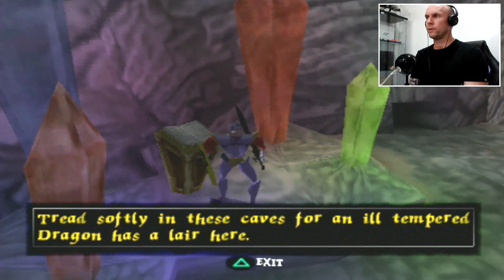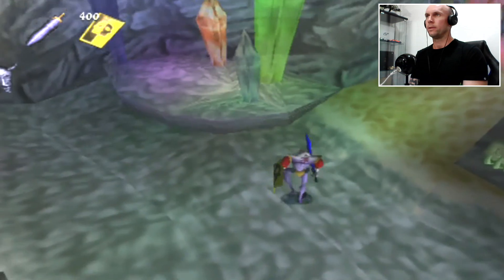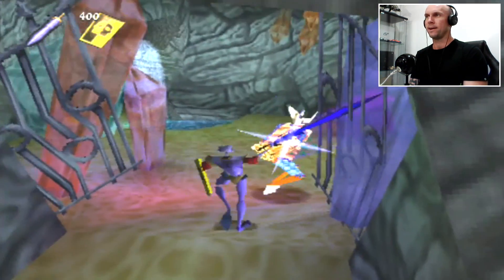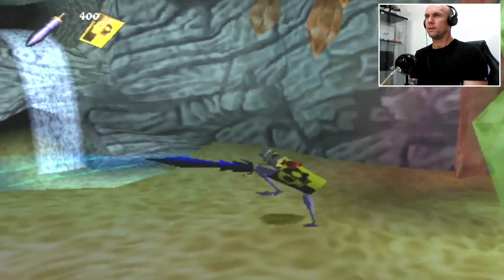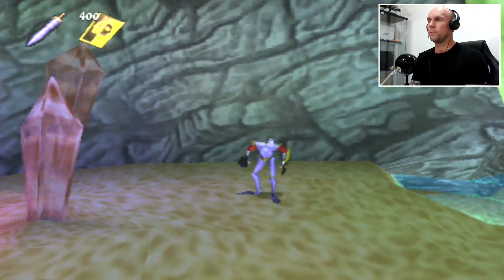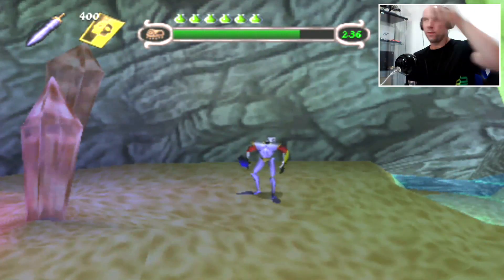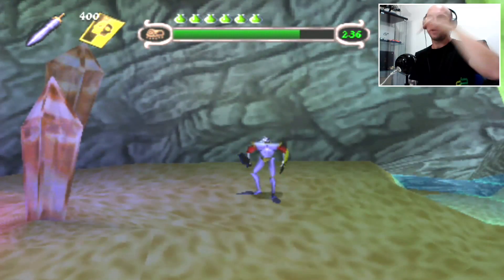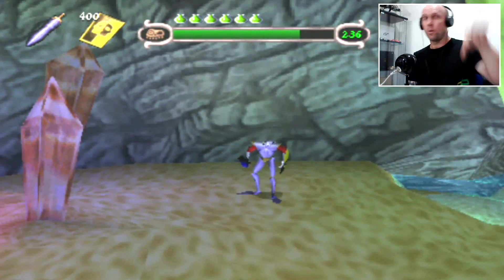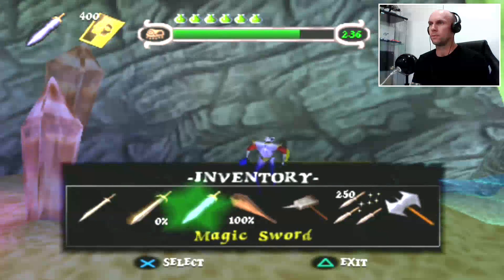Tread softly in these caves for there is an ill-tempered dragon - there is a dragon here, that's what I thought. I'm pretty sure you can get the dragon armor from this guy. It's not the hardest boss fight - you just have to stay away from him because he's going to breathe fire. If you hit one of the platforms to the right, left or top, it will drop rocks on the opposite platform and that's how you have to kill him.